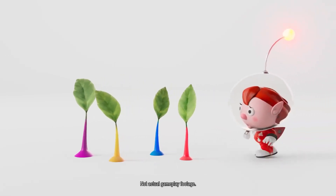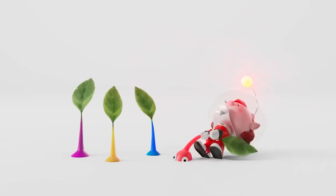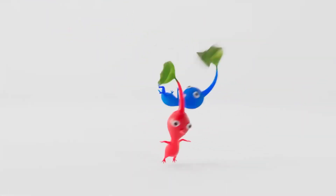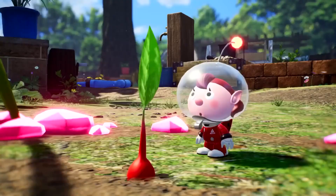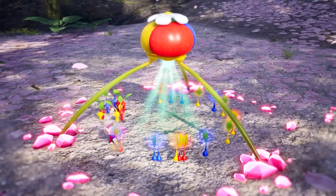See those plant-like things sprouting from the ground? Yep, they're Pikmin. Pluck one out of the ground and it'll come to life! The more Pikmin you pluck, the more you'll have. Just like that!